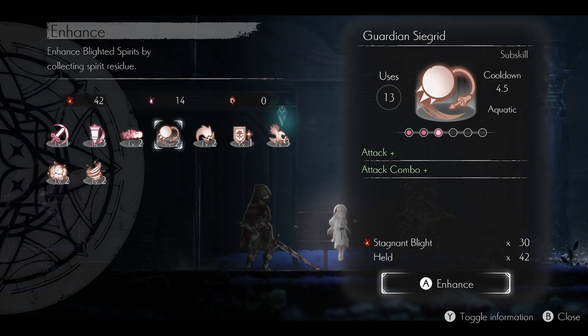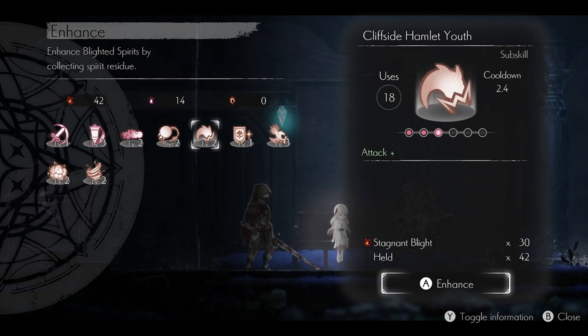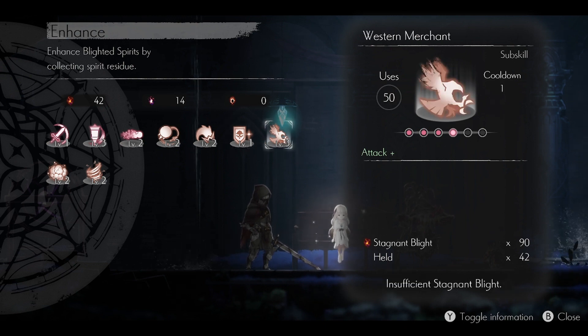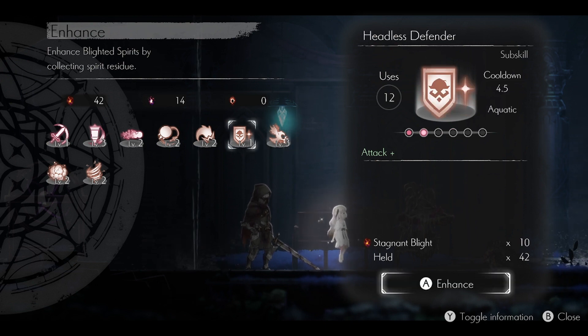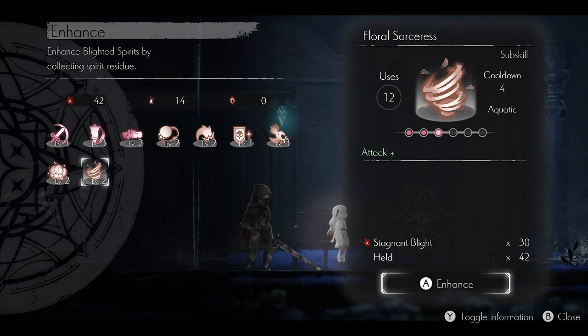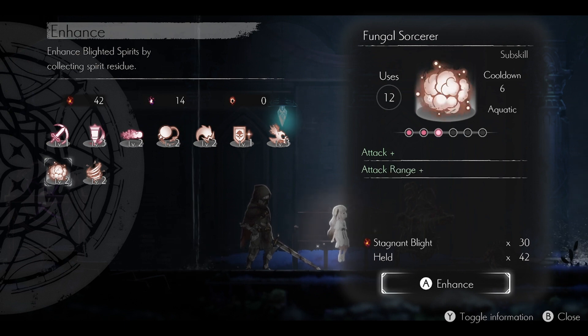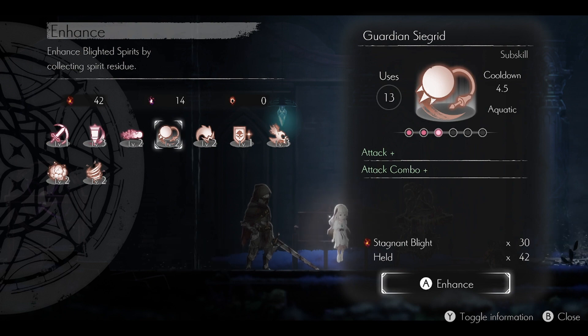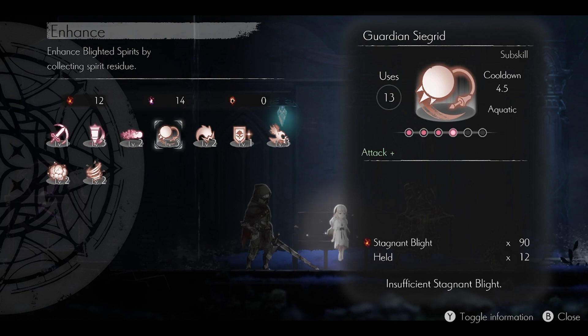We could enhance the Guardian Sea Grid. I do like the Guardian Sea Grid. I don't think I like the Headless Defender very much. And my favorite, the Western Merchant, is not Aquatic. Alright, let's do Guardian Sea Grid. We're going to Enhance Guardian Sea Grid to level 3.